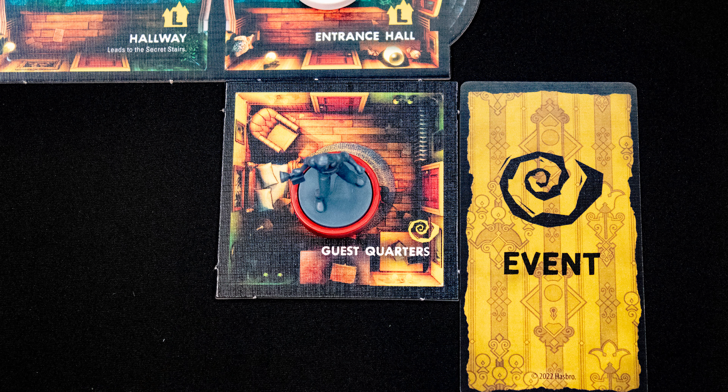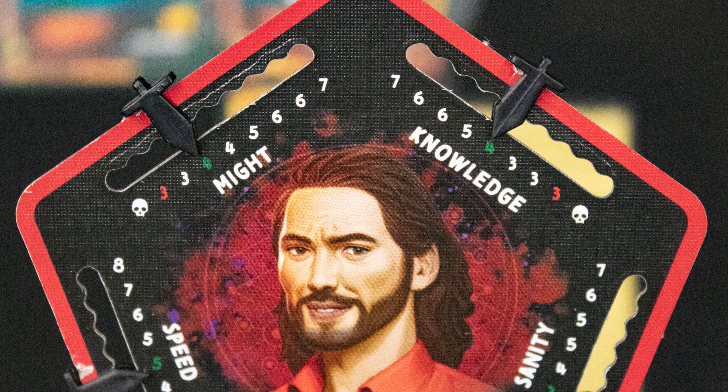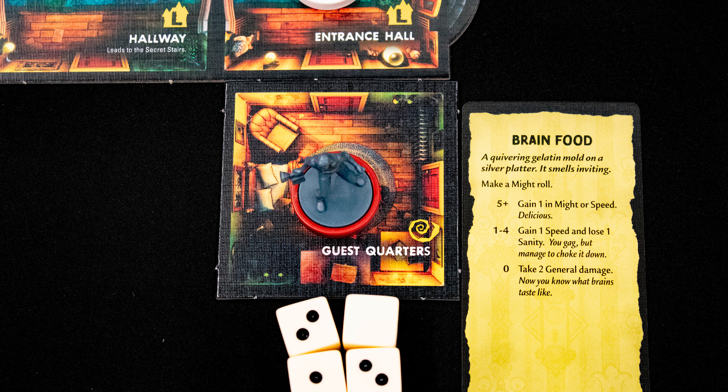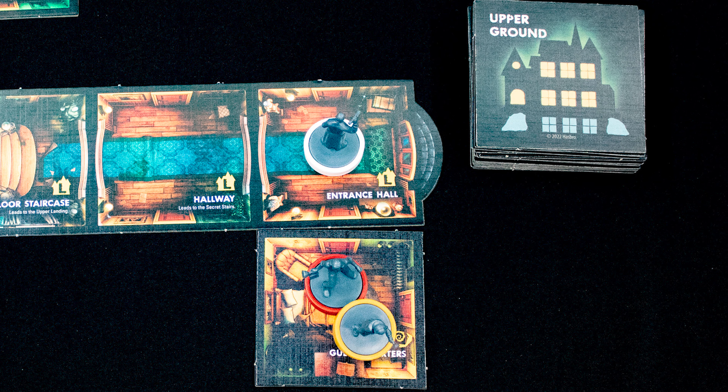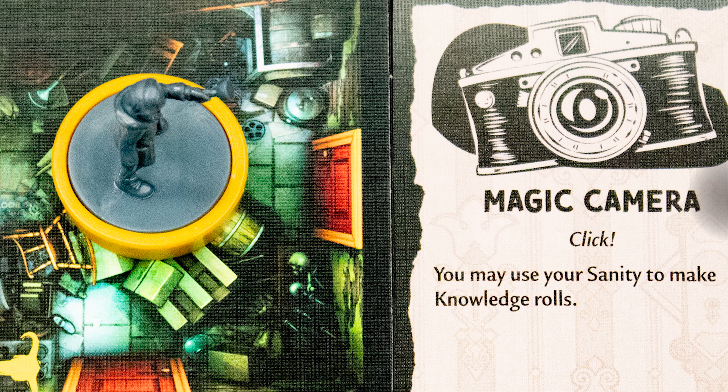This tile has an event card symbol on it, so we draw an event card and resolve it. It's asking us to make a might roll, so we grab our character, check their might score, and roll that many dice. We then check the event card for the rolled outcome. The next player moves into the guest quarters and reveals a new tile.